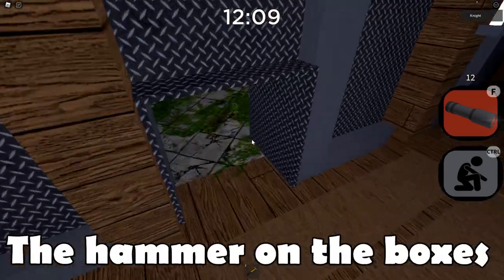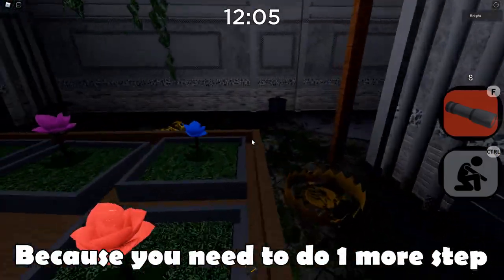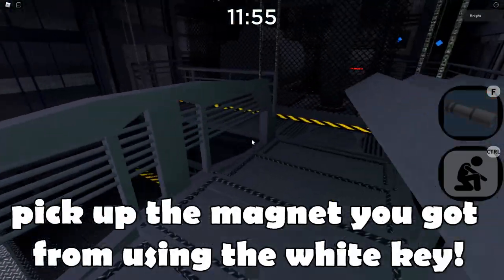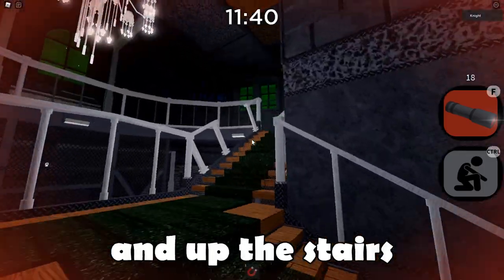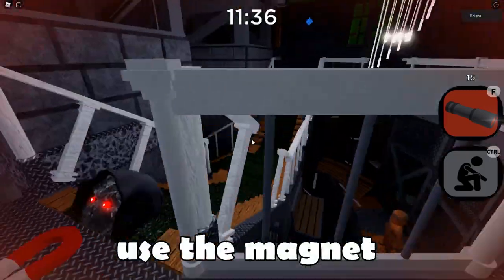Now keep using the hammer on the boxes until you see a book. Don't pick the book up yet because you need to do one more step before picking it up. Walk into the card room and pick up the magnet you got from using the white key. Afterwards walk into the green key room and up the stairs — metal will then fall down. Use the magnet on the metal.